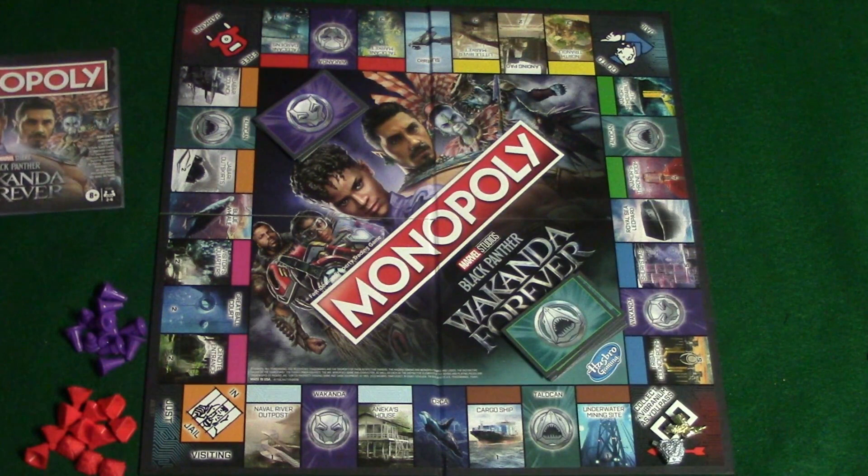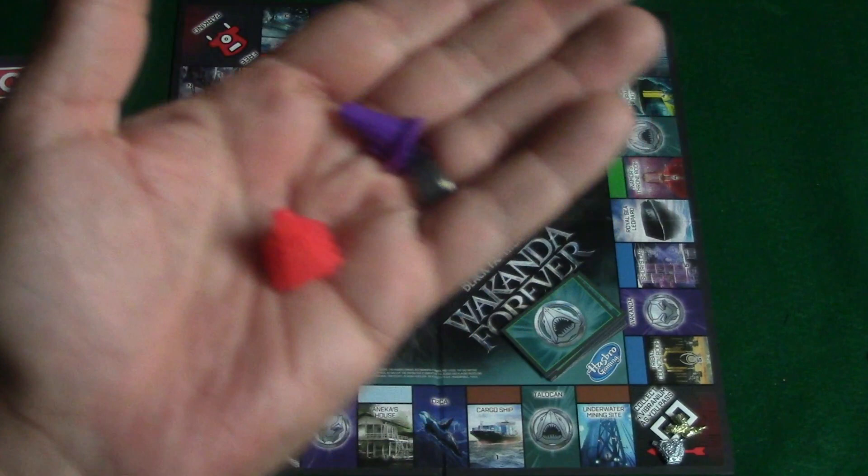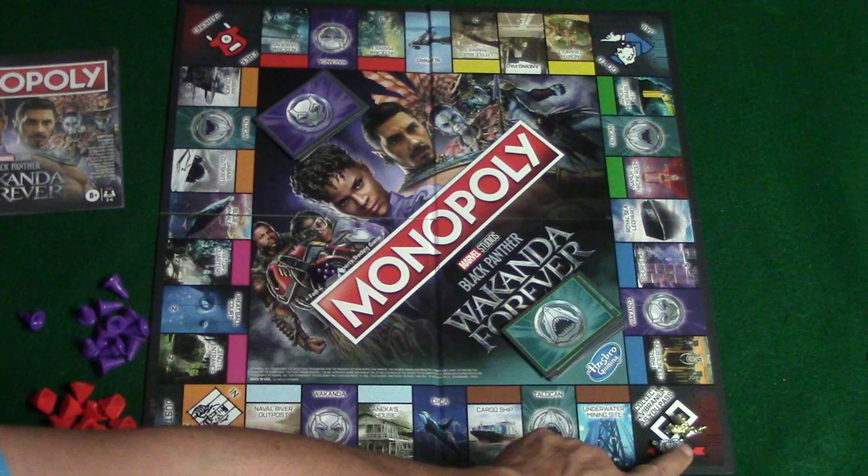Right here is the Go space. As you pass Go, you're going to collect four vibranium. Over here are the different buildings you can put on properties. You'll be able to build these once you get a full color set. The purple buildings are for the Wakandan side, and the red buildings are for the Talokan side.